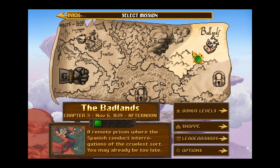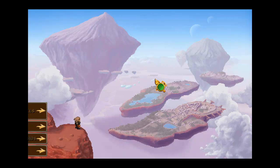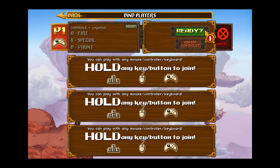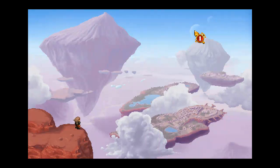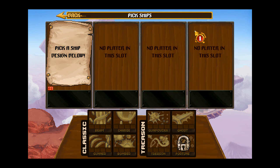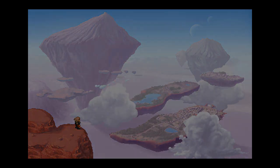Now we enter the Badlands, Chapter 3. Another difficult mode, and I think I haven't unlocked anything since the last episode. I'm gonna try the Charge this time instead of Beam.